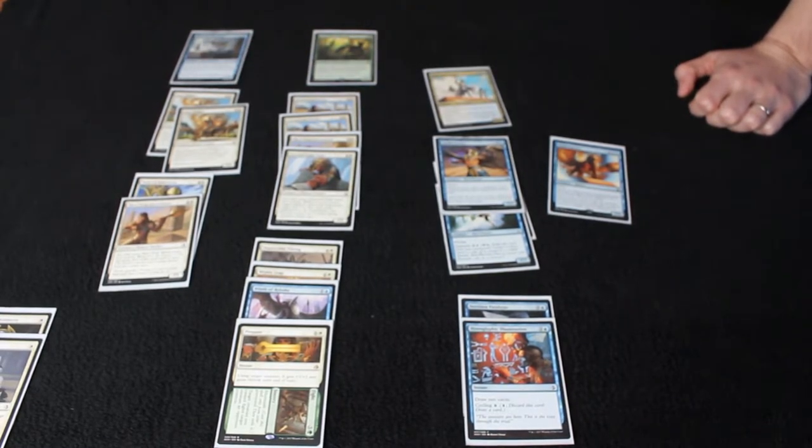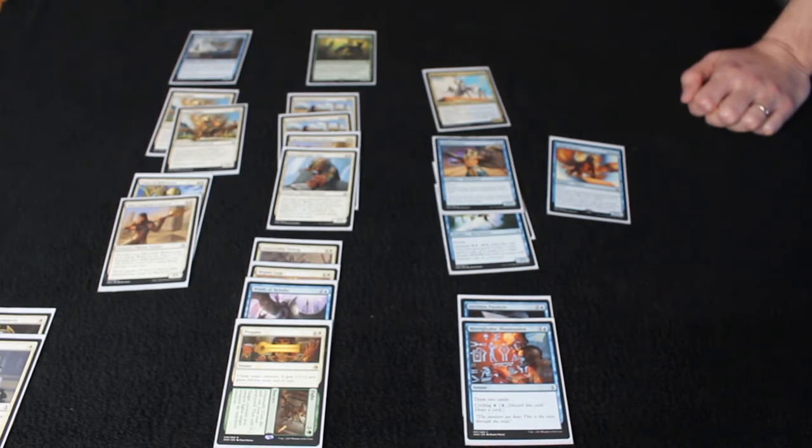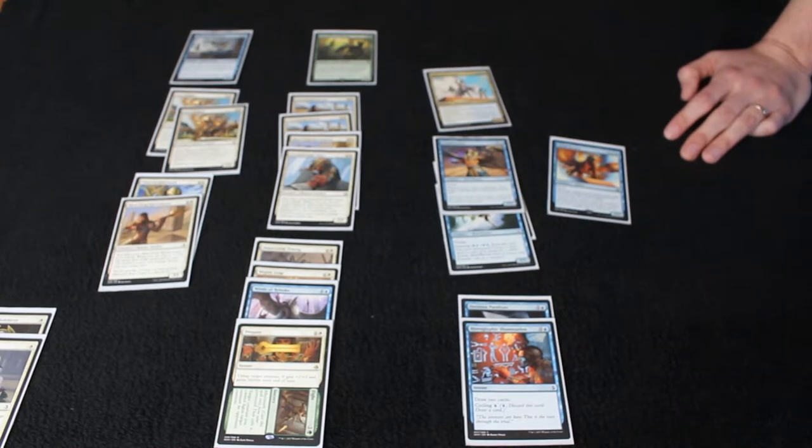I ended up going 3-1. Do you remember what you lost to? Yeah, he was red-green, and he described himself as a curve with removal — that sounds terrifying. He would just play guys on curve and then remove my stuff. He won the first game, I won the second, and the third game I think I went to 5 and then got mana screwed. Even then it was really close — I almost came back a couple of times, then he would resolve some big dumb thing I couldn't kill and ran me over.